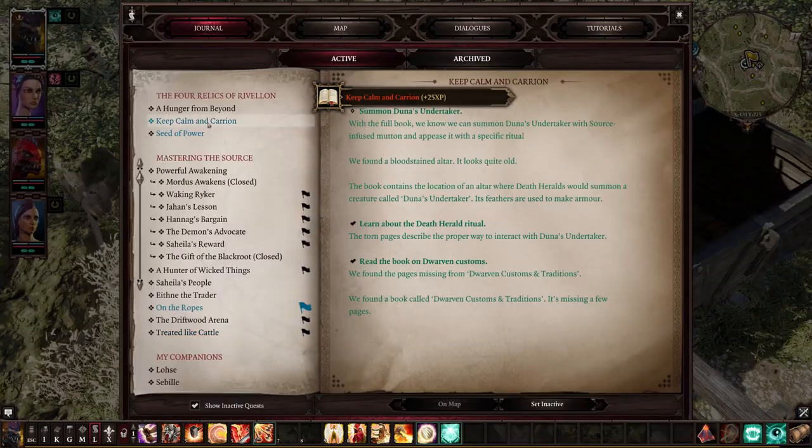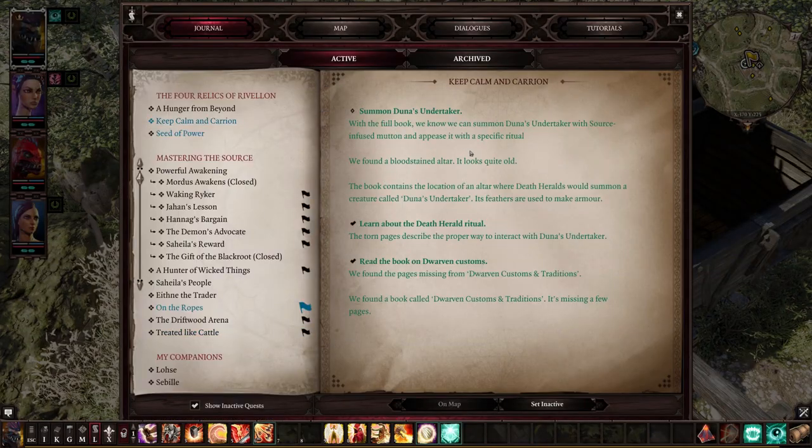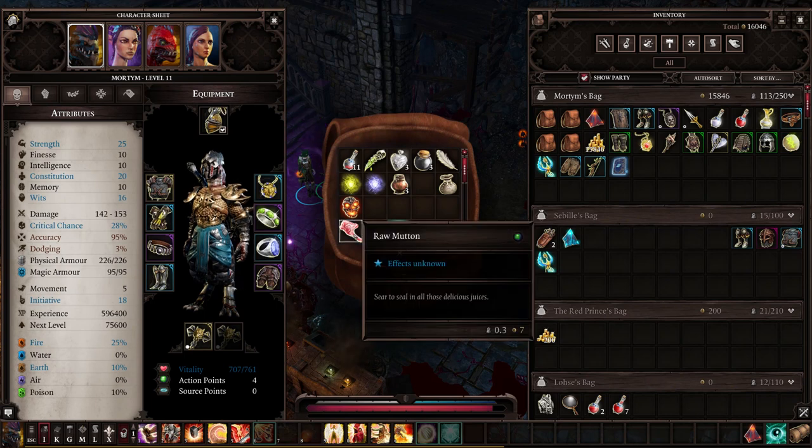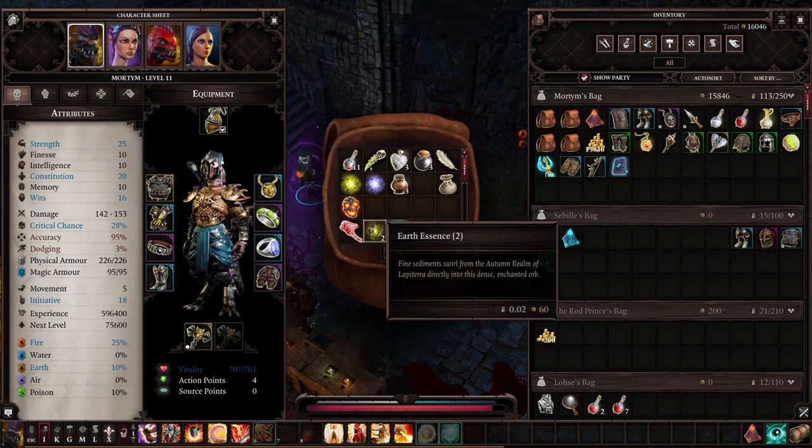With all of this information, we still need to make the offering for the altar to summon the undertaker. The bit of mutton you can actually buy from the fish vendor in town — he also sells mutton with this update, and it's super cheap. Earth essence you'll find off the dwarves to the west of Driftwood, which is part of the main quest. You're actually directed towards that area when you first leave Driftwood, and you can find a ton of earth essence there.